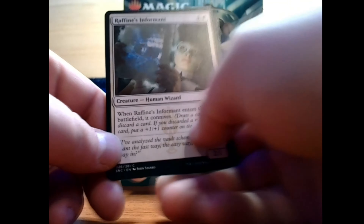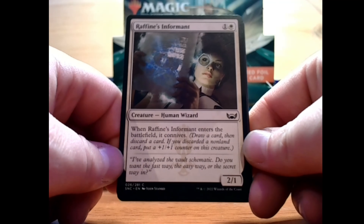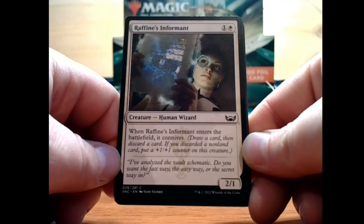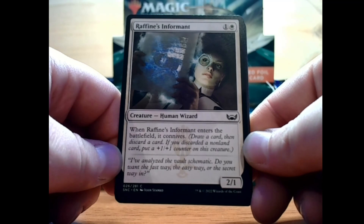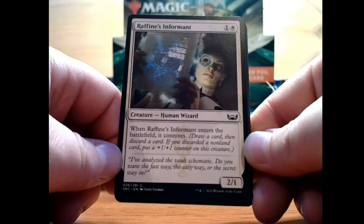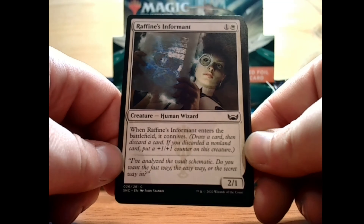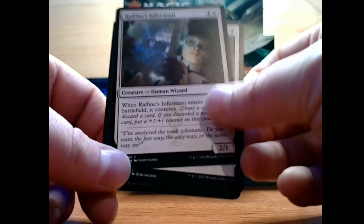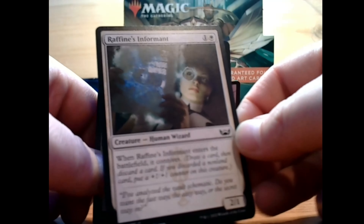We have Raffine's Informant — a 1 and a white for a 2/1 human wizard creature. When Raffine's Informant enters the battlefield, it connives: draw a card, then discard a card. If you discarded a non-land card, put a +1/+1 counter on this creature. Not bad economy — you've got 2 mana for a 2/1, could be pretty decent.